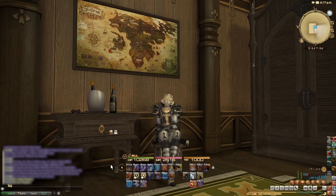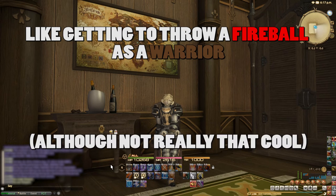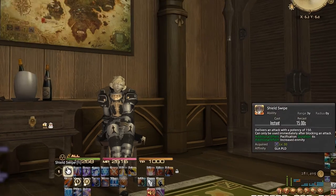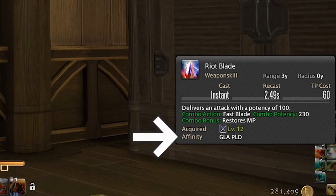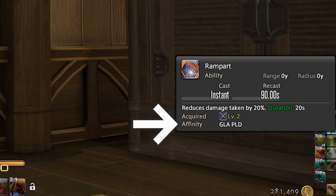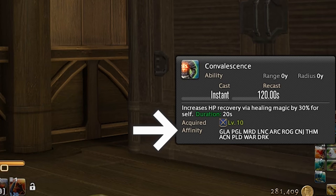Basically, cross class skills are skills from one class that can be used on other classes. Sometimes they can be used on any class and sometimes they are limited to a select few. You can tell if a skill is a cross class skill as it uses a system similar to weapons — on each skill there is a list for the skill's affinity. If the skill lists more than two abbreviations it's a cross class skill. The reason I said two instead of one is because the second abbreviation is a job version of that class, but jobs will be explained later so don't worry about that for now.